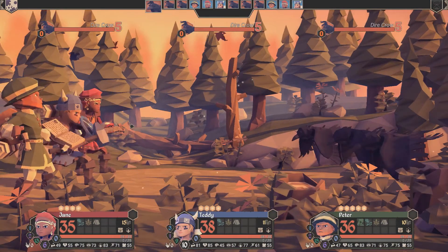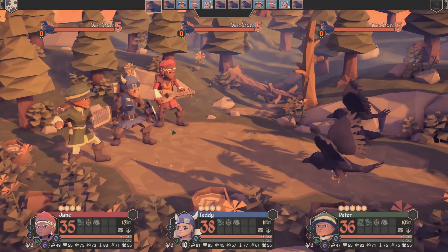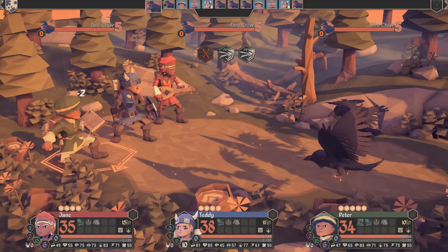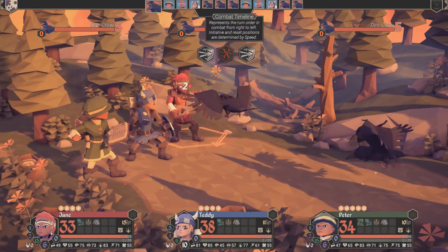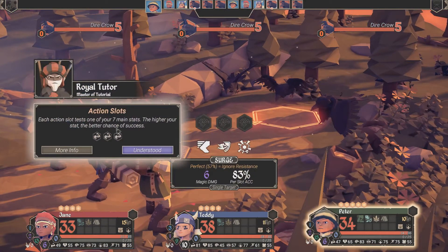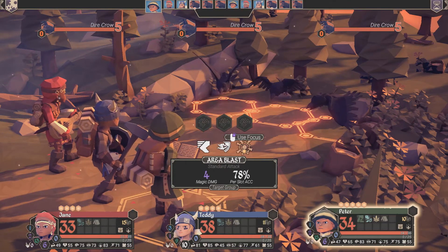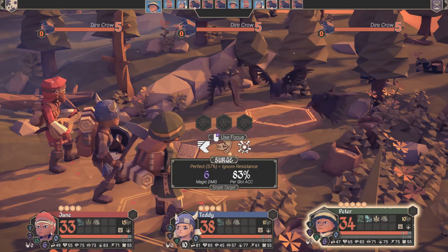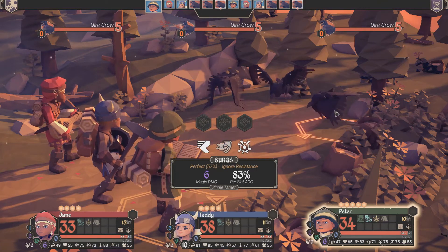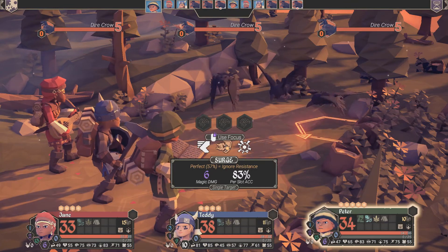So this is a fast look at combat. These are us three, these are the enemies — they each have five health. That one's going to attack us but we dodged it. This is the combat timeline up here — the order of who's attacking when. Each action slot tests one of your main seven stats. The higher you start, the better chance of success. A mage is going to go first. They can do an area blast — that would attack everyone — or a single target attack that would only attack one. I think I'll just surge and try to kill one of them.